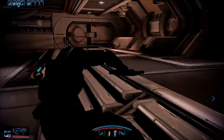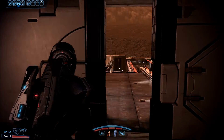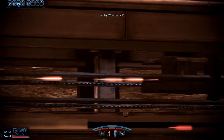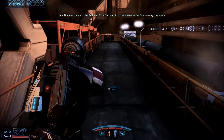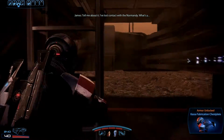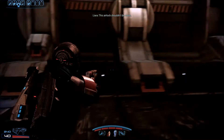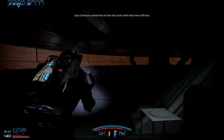Alrighty. Open door. Is this water? Looks like water — that's kind of weird. Looks like the Alliance is still putting up a fight. That tram heads to the archives — once Cerberus is across, they're at the final security checkpoint. Barely — storm's causing interference. Yeah, tell me about it. I've lost contact with the Normandy. This airlock shouldn't be open — doesn't look like it was forced. You have to override security protocols.